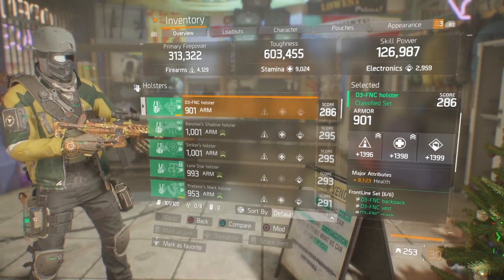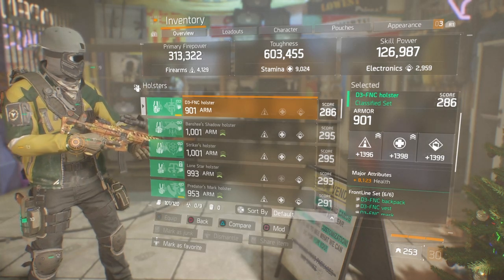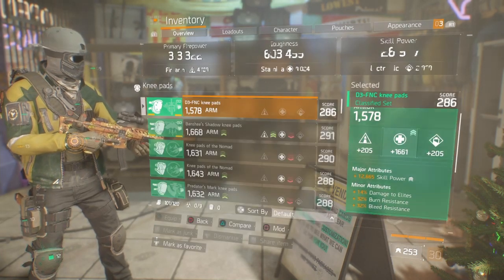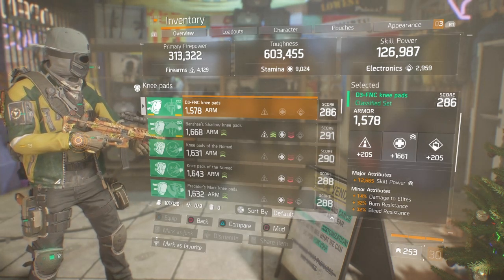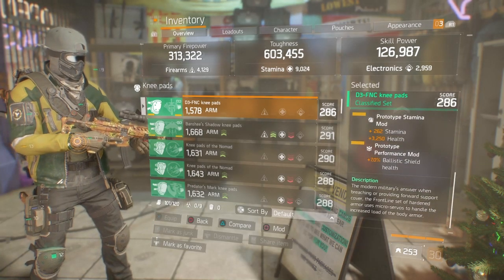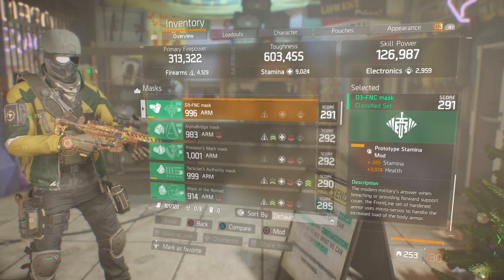Good stats across the board in the holster. The armor roll is a bit low, and since I had to re-roll two main stats, I couldn't re-roll the major attribute to crit chance. So I ended up with 8,123 health, and in the mod slot a 5% ballistic shield damage resilience. For knee pads, you want skill power in your majors and roll to stamina. The minors don't really matter — damage to elites works for PvE, and burn or bleed resistance are handy. Mod slots: stamina and health, plus another 7% ballistic shield health. For the mask: rolled to stamina, skill power in the major, blind/death resistance in the minor, and stamina and health in the mod slot.